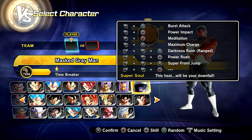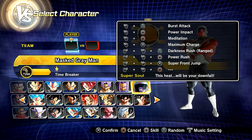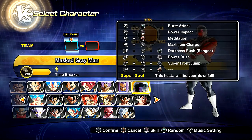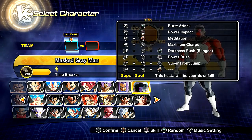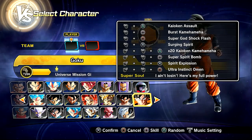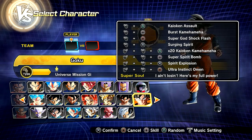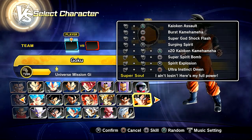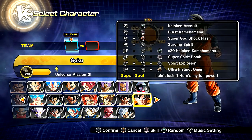For the moveset, we have the Burst Attack, Power Impact, Meditation. We also have Maximum Charge, Darkness Rush Range — which I added on there. Not sure how that will work because that's Lord Slug's move and he has stretchy arms, so it's probably going to be pretty bad. We also have Power Rush, Super Front Jump, and the Super Soul 'This heat will be your downfall.' For Goku, we have Kaioken Assault, Burst Kamehameha, Super God Shock Flash, Surging Spirit, x20 Kaioken Kamehameha, Super Spirit Bomb, Spirit Explosion, Super Saiyan, Super Saiyan Blue, Ultra Instinct Omen Transformation, and the Super Soul 'I Ain't Losing. Here's my full power.'